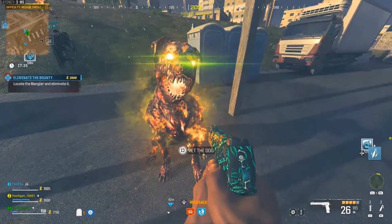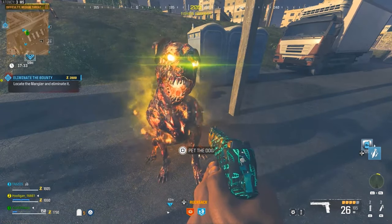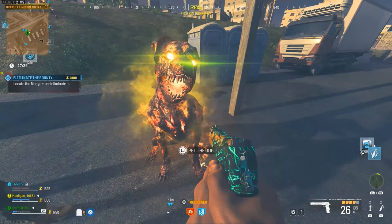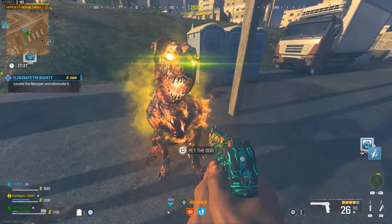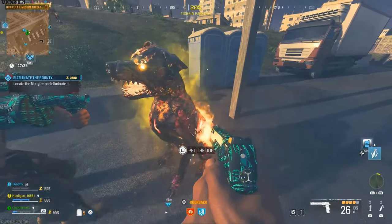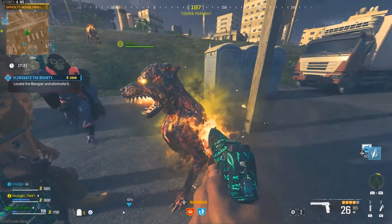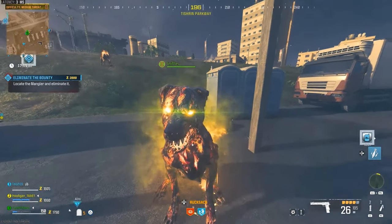Modern Warfare 3 Zombies has an easter egg where you can have a dog companion, and this thing is really amazing and extremely powerful. Treyarch mentioned there's a secret in the mode that helps solo players, and it seems like this is it — because this thing is a killing machine and it can also revive you.